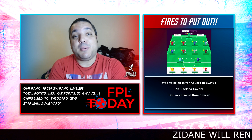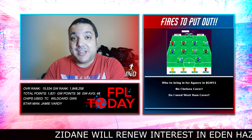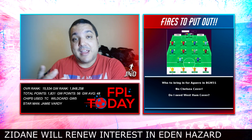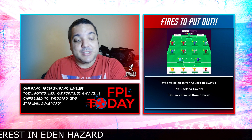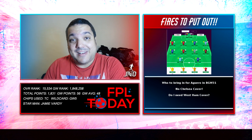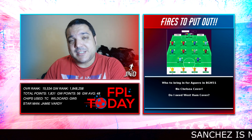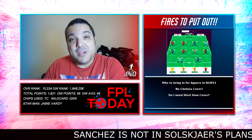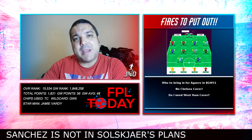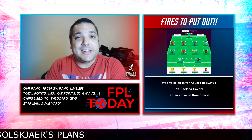We're looking at fires to put out for my gameweek 31 side. Being a blank gameweek, there are fewer options to consider, but I need to think them over extremely thoroughly. If I have a terrible gameweek and others don't, it's really going to affect my rank. People are free hitting, picking the best 11 they can. You could argue I've lost some points by holding Fraser and Dinier when they weren't scoring, though I feel I've managed transfers quite well.